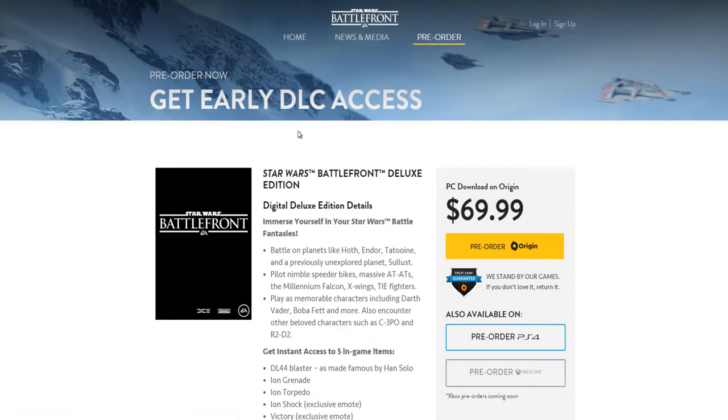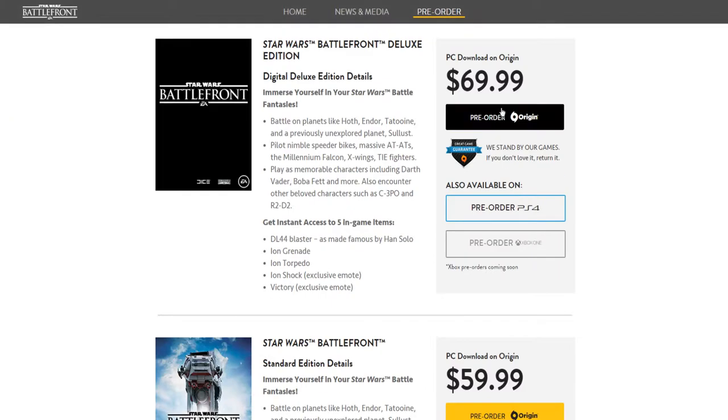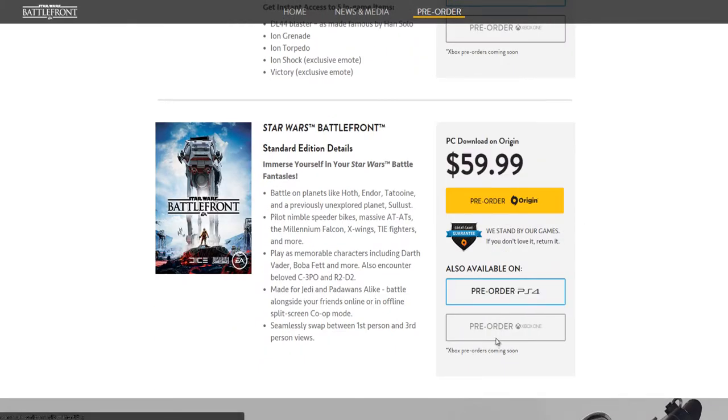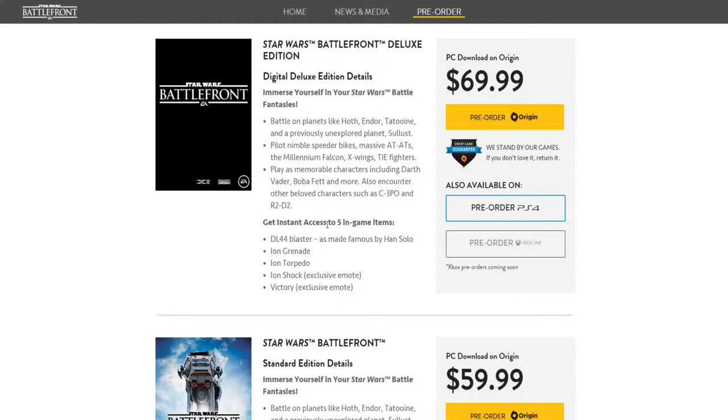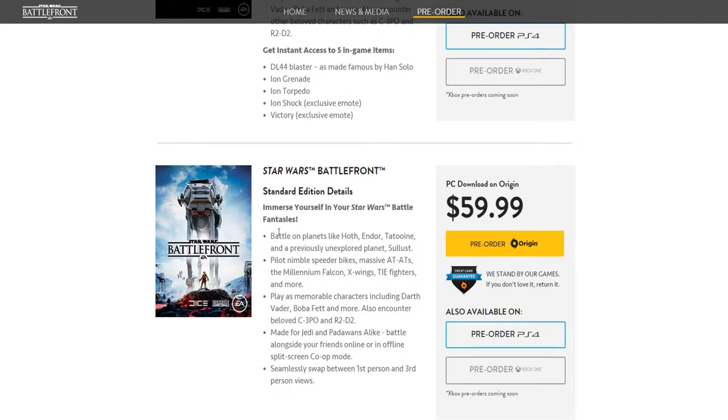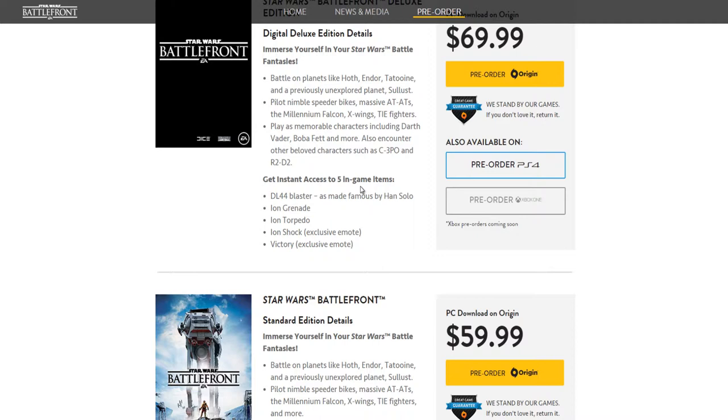Now let's get into the pre-orders. You can pre-order the Star Wars Battlefront Deluxe Edition — which I'm going to get, because when you're a Star Wars nerd, why not go the extra mile? You can currently only pre-order it on Origin and PS4, not Xbox One. The standard edition is $59, and the Deluxe Edition is $10 more. You get five in-game items: a DL-44 Blaster as made famous by Han Solo, an Ion Grenade, an Ion Torpedo, an Ion Shock exclusive emote, and a Victory exclusive emote.